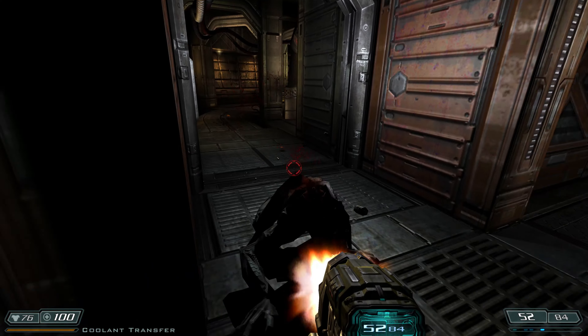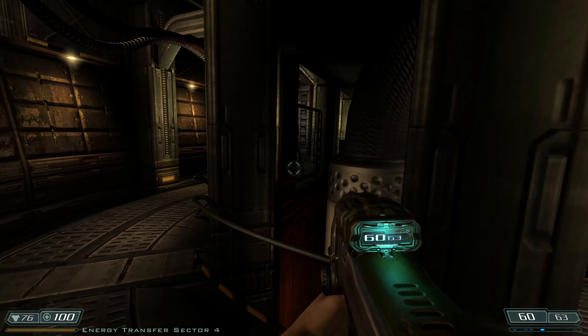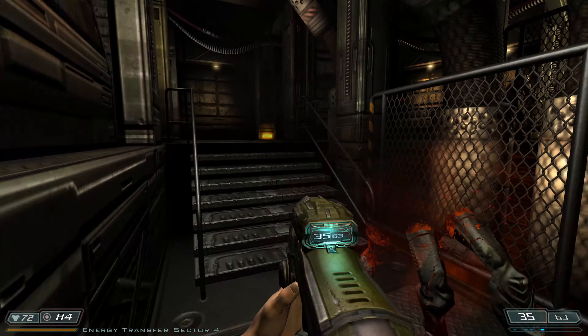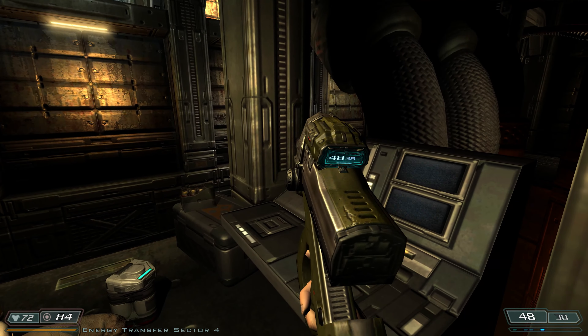The Lost Mission sees you taking control of yet another new Marine — a survivor from Bravo team that we saw getting ambushed in the main game. You are tasked with helping Dr. Myers and shutting down a powerful teleporter to prevent the demons from reaching Earth.